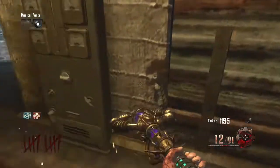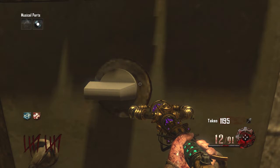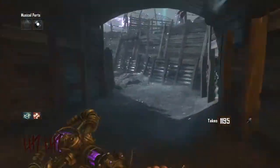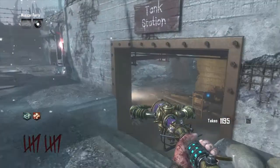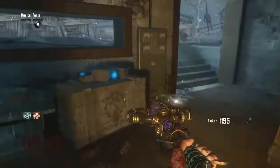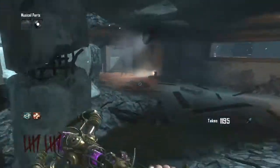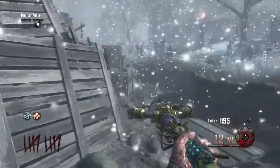The next location is by generator 1, right there in spawn. Then you're going to run over to the tank station — this is the second-to-last one. It's going to be right to the right of the table with the stones on it. Turn it, and turn it, and turn it some more, and then it's going to stop sparking.